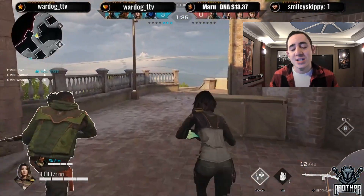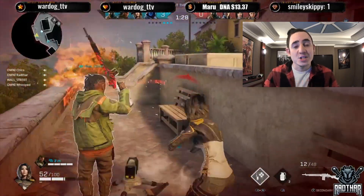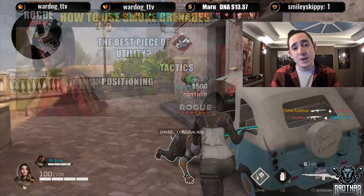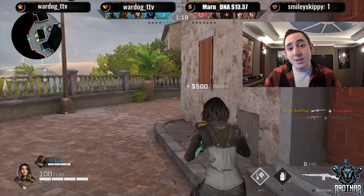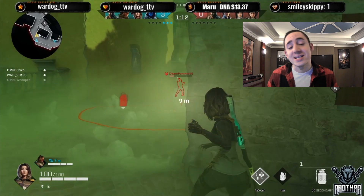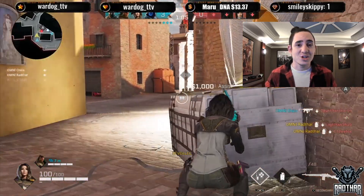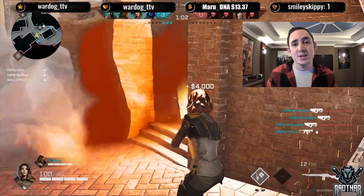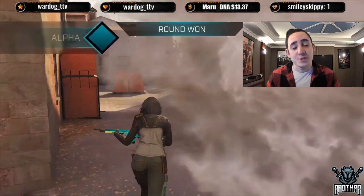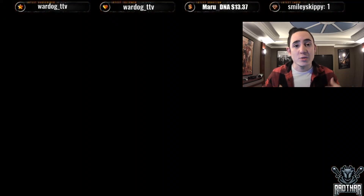Her first gadget is the smoke grenade — one of the most powerful tools in the game, especially in competitive and ranked play. It offers great zone control by blocking lines of sight and covering revives. The first upgrade increases smoke duration and slows enemies and teammates who travel through it; the second upgrade adds an extra smoke grenade. Her other gadget is the standard grenade with a four-second cook time before detonation. It has a decent blast radius and good damage. Tier one increases blast radius, and tier two increases damage to 125.